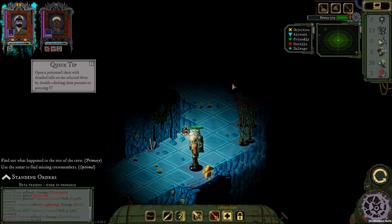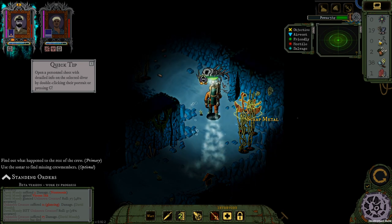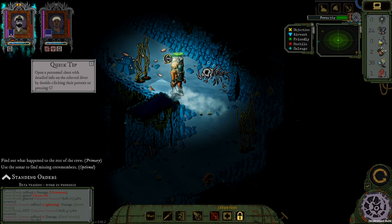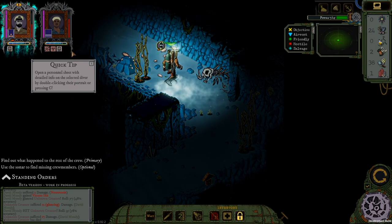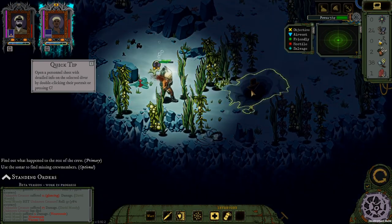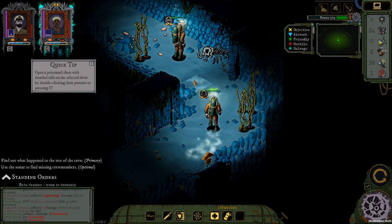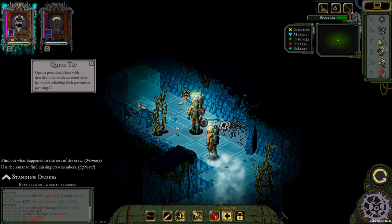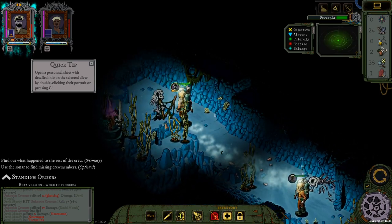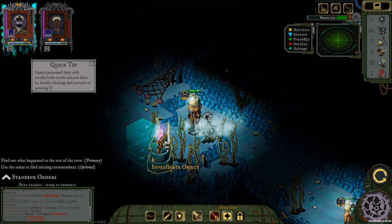Our objective is on the top left so we gotta get there. There's some scrap here — that's nice. Let's keep moving. I don't want to move too far from my other guy so I'll wait somewhere here — you do gotta catch up with him. Inside and follow — keep moving. We found something — oh, there's an altar here. Let's check it out and investigate it.